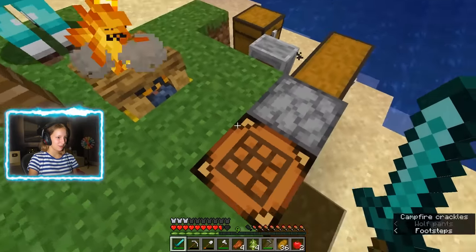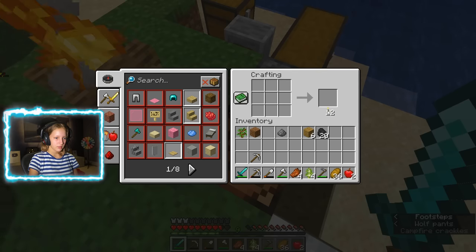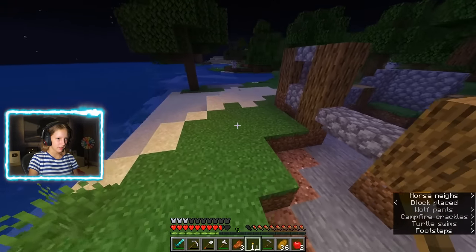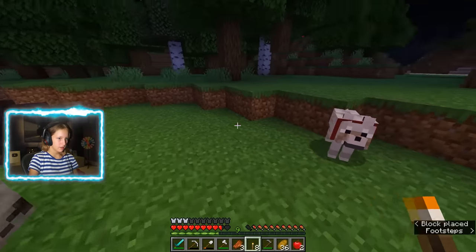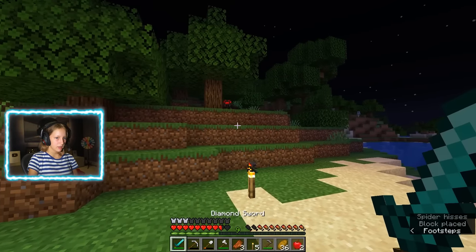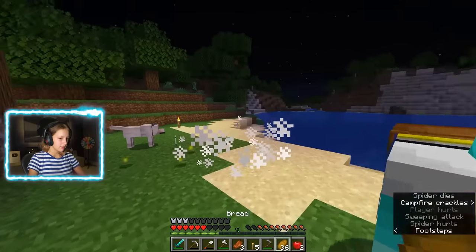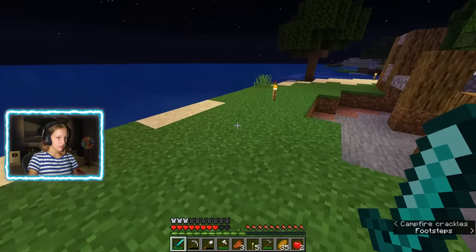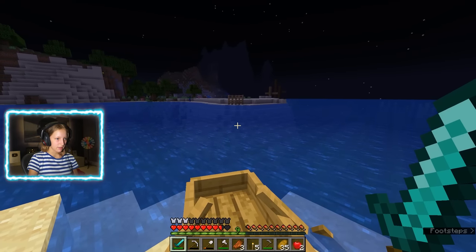Oh, I have coal in here — I thought I had like one piece of coal. I'm going to place down some of these so I don't die. I'm going to place my crops — they could grow at night. Hi bud, how you doing? Love you, girl. Do something about this dog — a zombie sees me. That's fine, zombies aren't that bad. I want to put torches around the eggs.